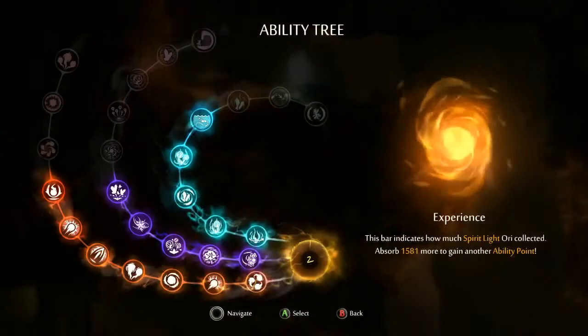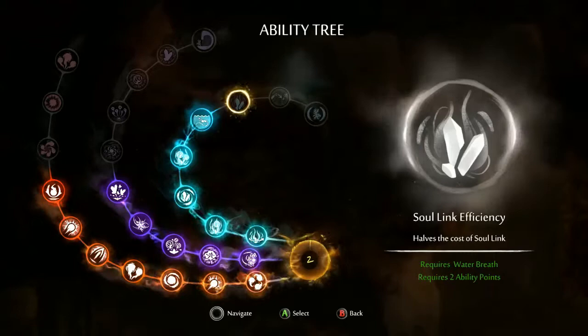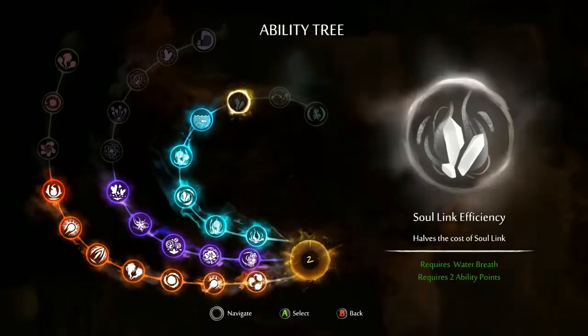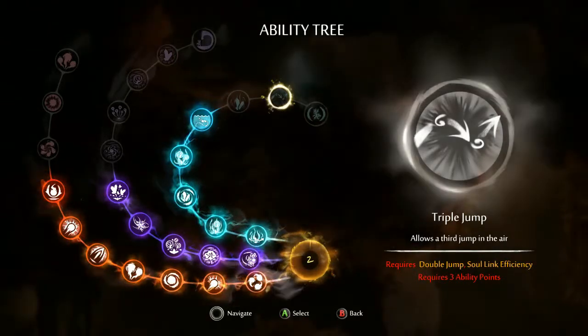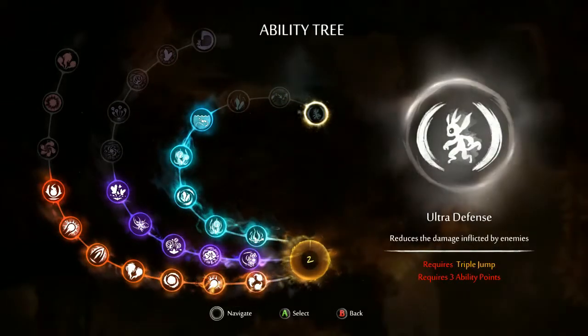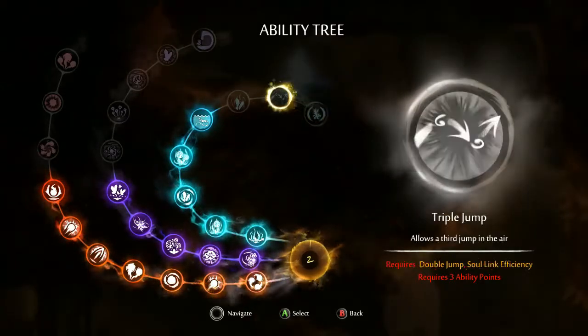Okay, let's see what we have here. Halves the cost of soul link. Hmm. Allows a third jump in the air — that is really cool. Reduces the damage inflicted by enemies. Now that's cool.